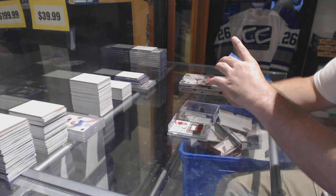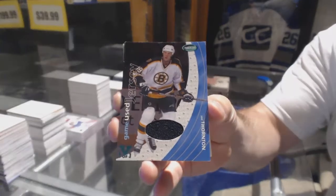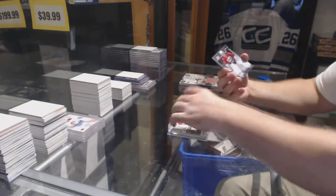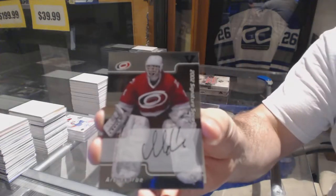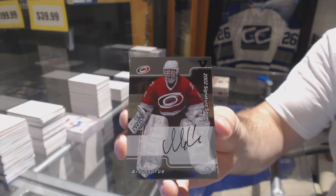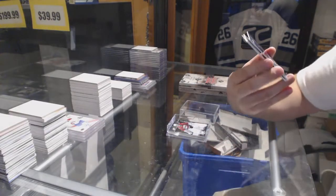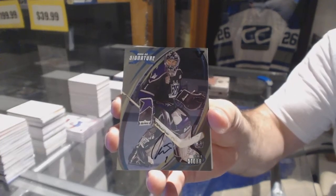We've got a game used jersey of Joe Thornton. We've got a signature series Arturs Irbe. And that is hilarious — a signature series of Jamie's Store.